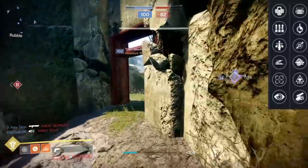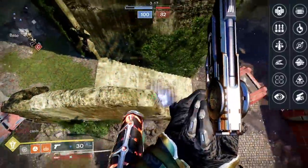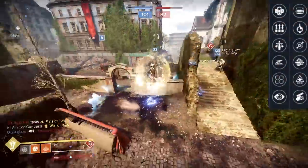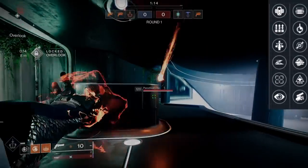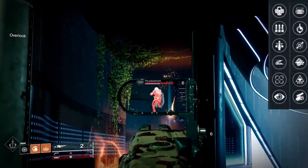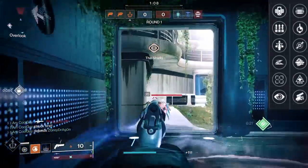A couple things you need to know and pay attention to. Annual Skate is the only 140 in the game that can roll Wellspring, and to me that's worth a pick up. It's solar, it's a 140, getting ability energy with kills — there's a lot to like PvE or PvP. I'm searching for one to drop, and the best pairing is Surplus with Wellspring.